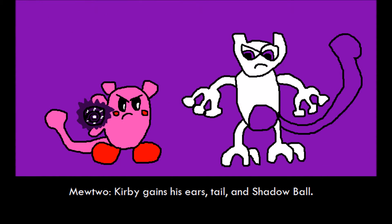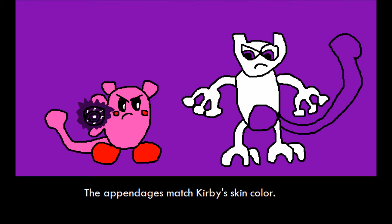Mewtwo. Kirby gains his ears, tail, and Shadow Ball. The appendages match Kirby's skin color.